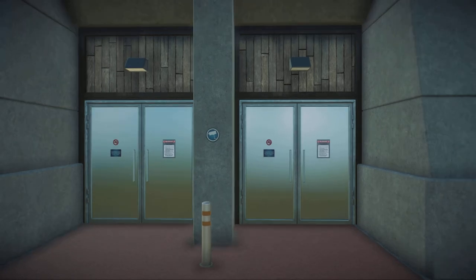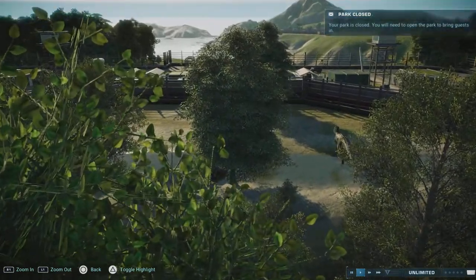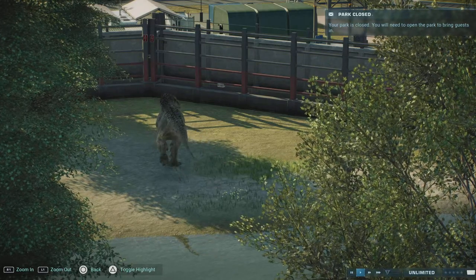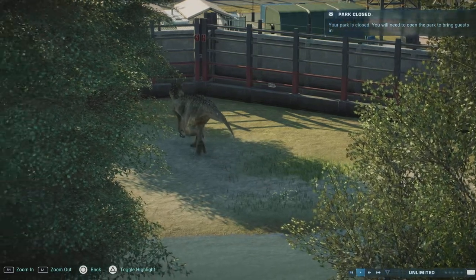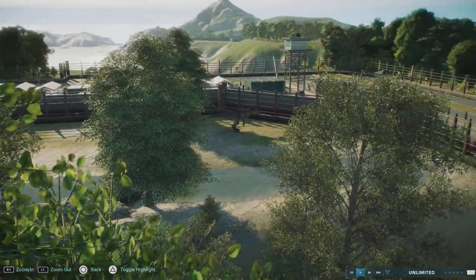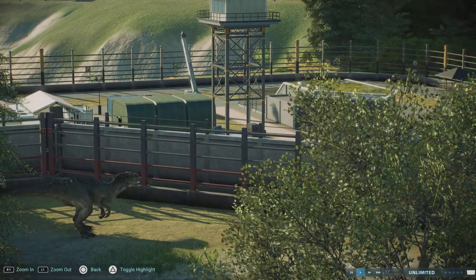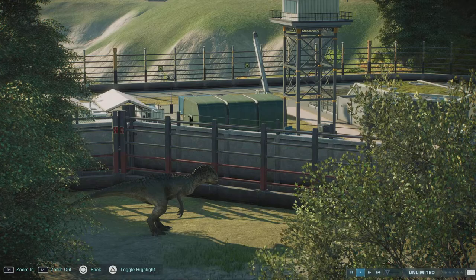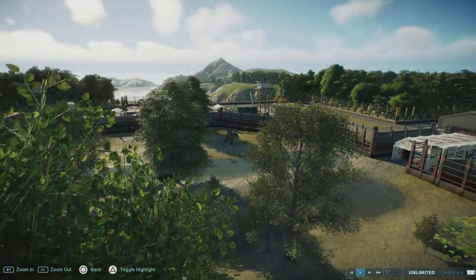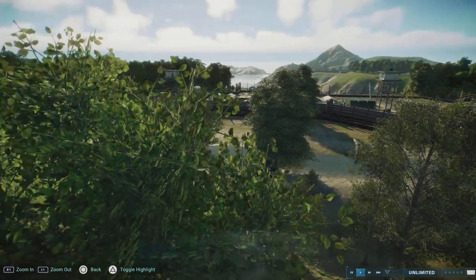There we go — now we have our view, and you can see right there: the Indominus Rex. The park says it's closed but who cares — this isn't even a park, it's a research facility for the hybrids. As you can see we have a double-layered fence, because when dealing with something like the Indominus Rex or any of these creatures, you know not to mess with them.